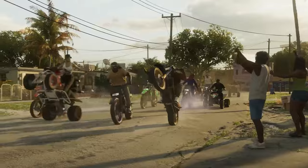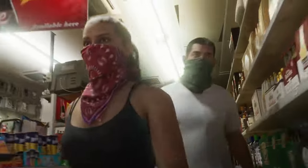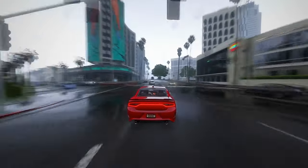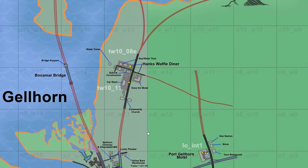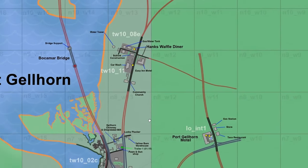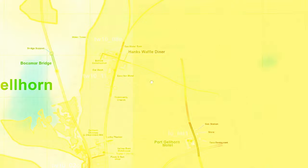As our journey unfolds, stay tuned for more updates, insights, and speculations surrounding the continually expanding universe of GTA 6. The road ahead promises thrilling surprises. Now, let's delve deeper into the intriguing details surrounding Port Gellhorn. The bustling streets and structures around Hank's Waffles Diner, a focal point for a heist according to the leaks, spark anticipation for dynamic in-game events.